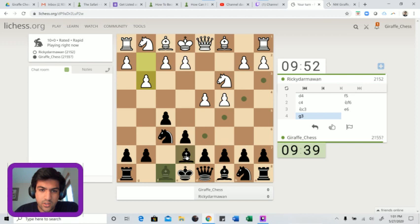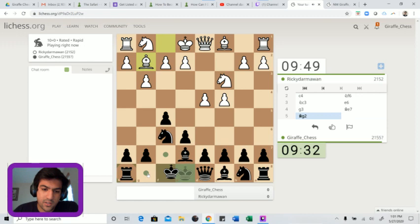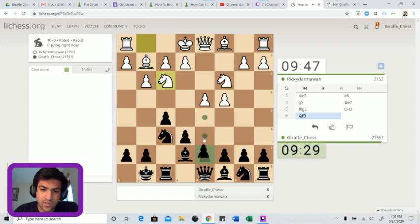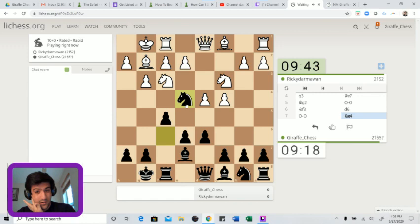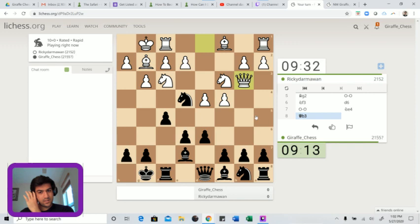Maybe our opponent wants to go e4 - no, he just goes knight f3. We reach the classic classical Dutch position after castles. There are many moves here: a5, knight c6, playable queen e8. I like knight e4 though - Simon Williams recommends this too, the Ginger GM, a very popular YouTuber. After queen c2, which most of my opponents play, we can go for a5. White plays queen to b3.